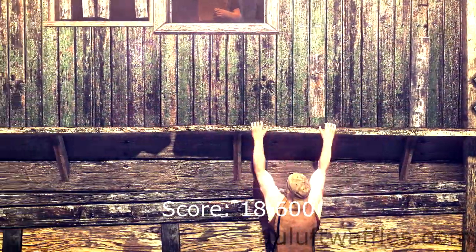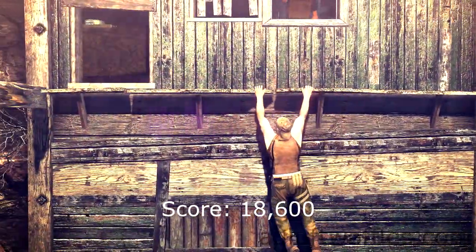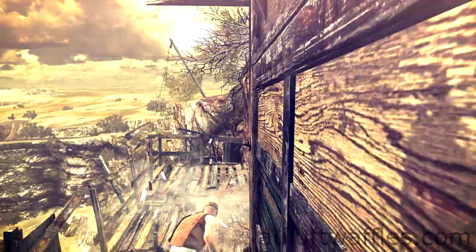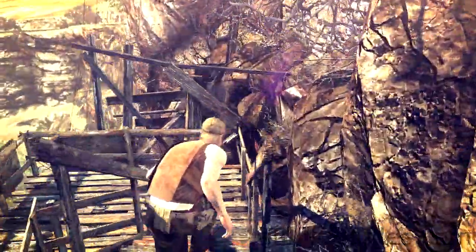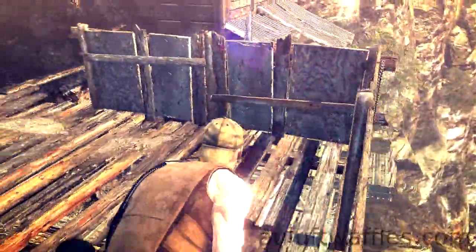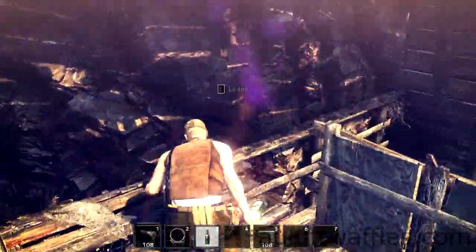At the start, follow the walkway and go down the ladder. Go onto the ledge and up to the window, then drop down. Keep going to the left until you can drop down onto the walkway below. Follow the walkway until you get to a table. Pick up the bottle off the table and go onto the ledge ahead. Go to the right and drop down.